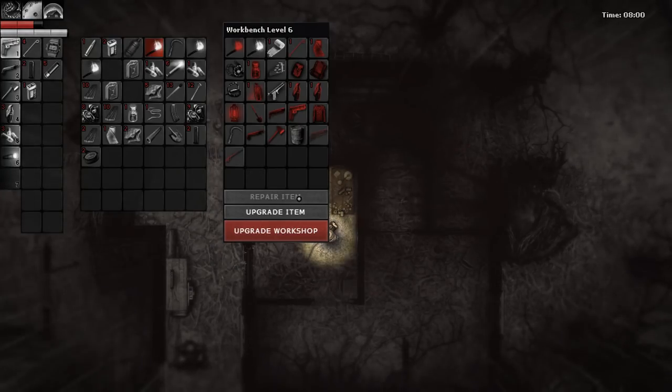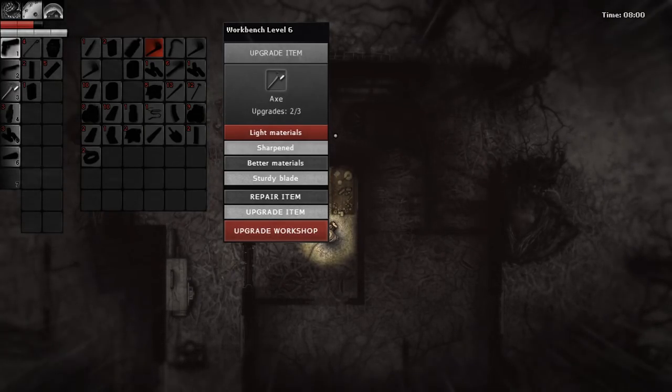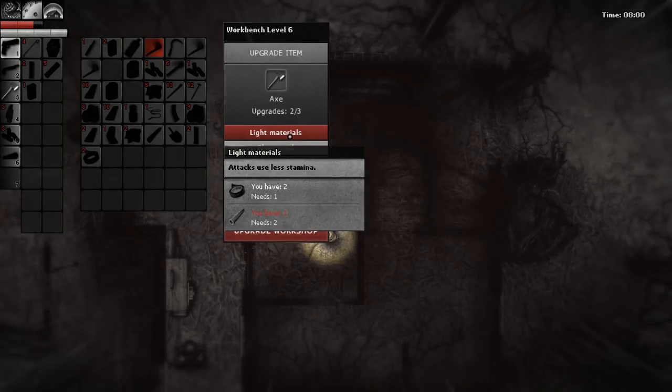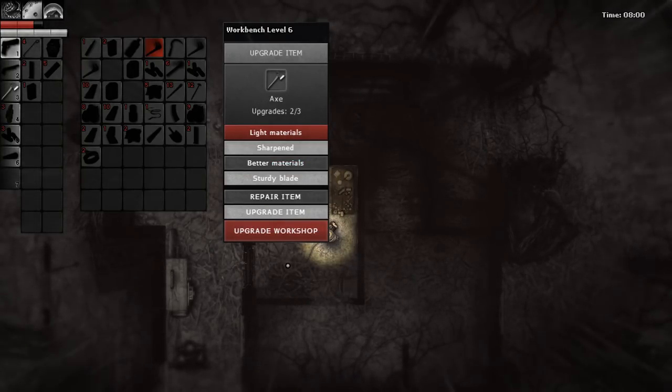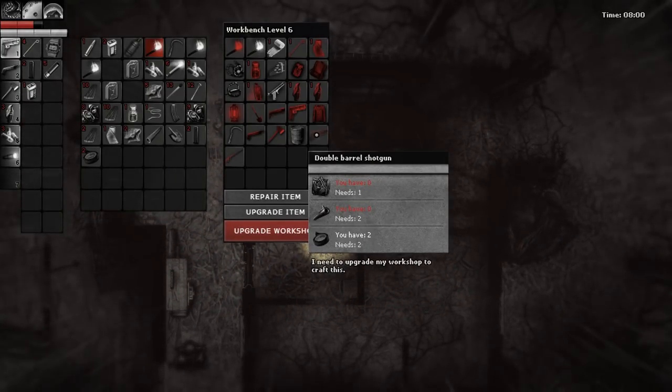Aside from these two new things I can make, which look really cool, it does mean that I can upgrade my axe - better workshop equals another upgrade slot. It's already sharpened, it's already got a sturdy blade. I was going to give it light materials but apparently I need two pipes for that. Let's see what these new things are - a double barrel shotgun! Oh, that would be so good! It probably does the same damage, but it means you get to fire twice before reloading, which would be amazing.